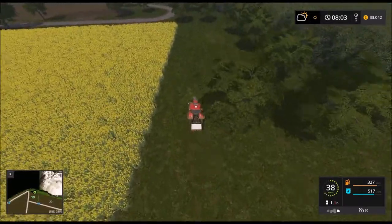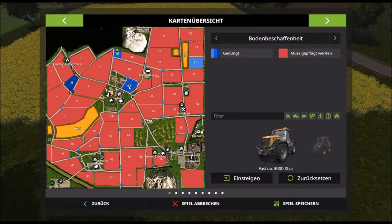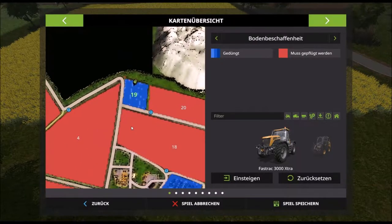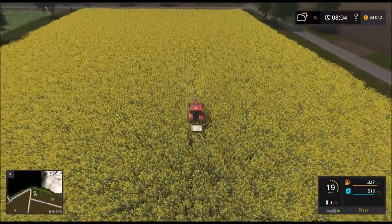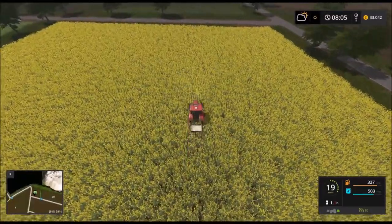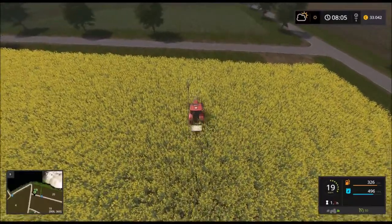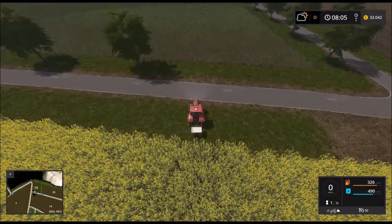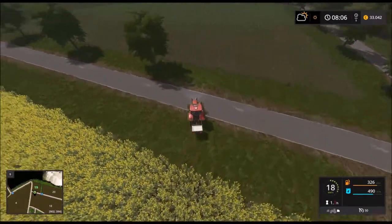Na ja, haben wir das Feld sogar ziemlich gut getroffen. Da gucken wir noch mal – ich würde sagen, das ist hier irgendwo. Ja, es passt. Dann fahren wir hier noch mal drüber und dann geht's zu Feld Nummer 30, glaube ich. Mal gucken, wie weit das ist, ob das auch schon so weit ist. Das haben wir geschafft – dann Feld Nummer 30.